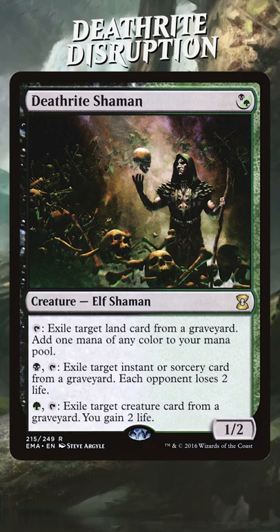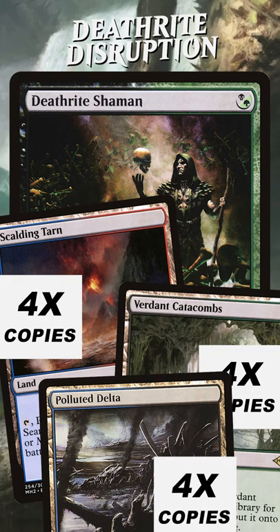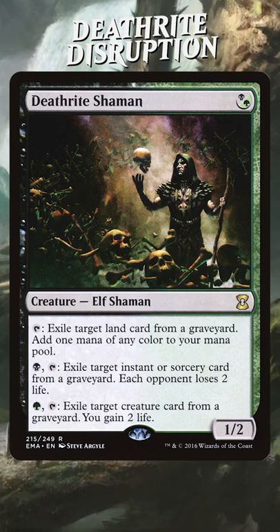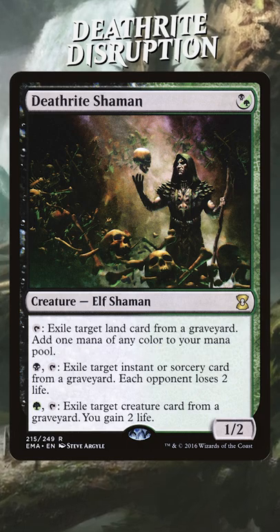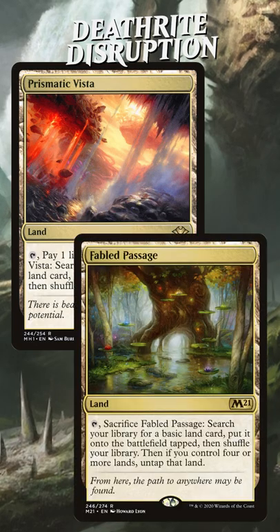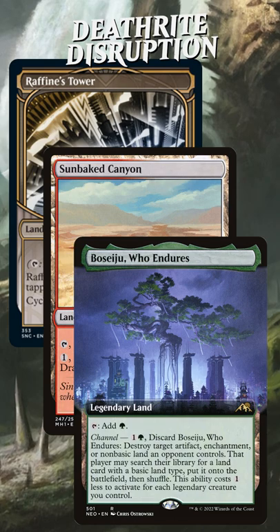At its core, Deathrite Shaman is a mana dork. And in 60-card formats, it was super reliable because you had a critical mass of fetch lands and so did your opponent. But in Commander, I felt that it didn't reliably ramp you enough on turn one, and that's what I really want a mana dork to be able to do. But now there are more fetches than ever, and there are things like cycling lands and channel lands, and that makes this dork reliable.